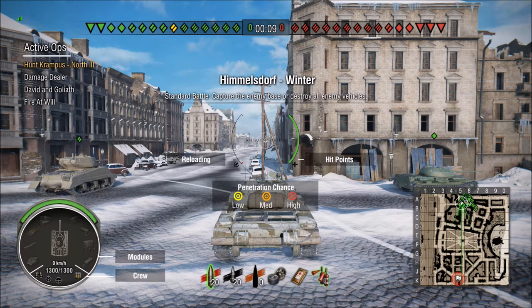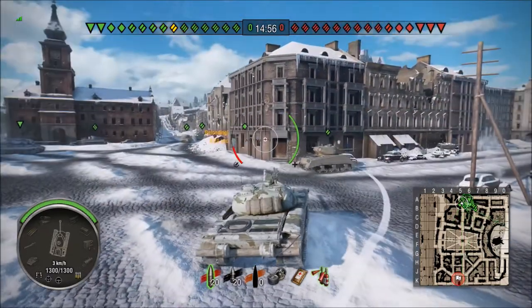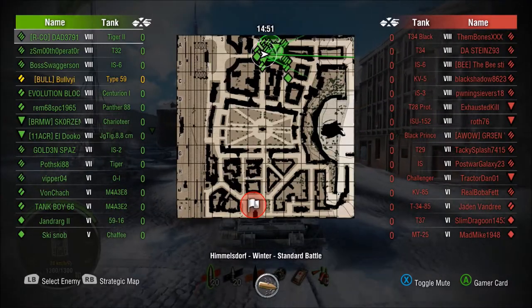We are on Himmelsdorf, winter, standard battle. The greens have taken the northern spawn, the reds have taken the southern spawn. Now there are two schools of thought — technically three. You can push the tracks; that's a viable option.